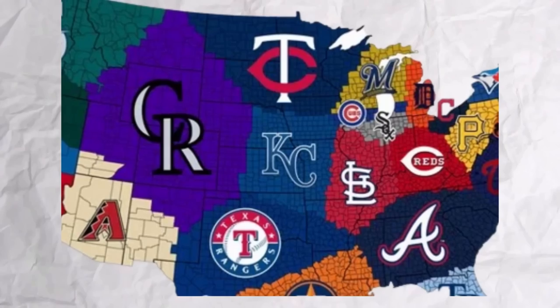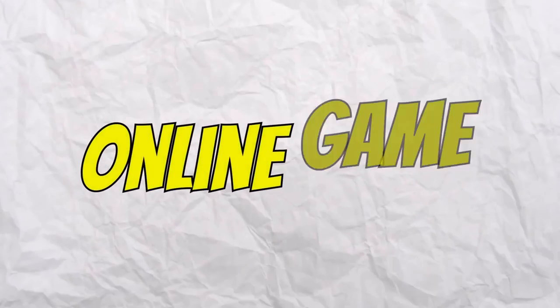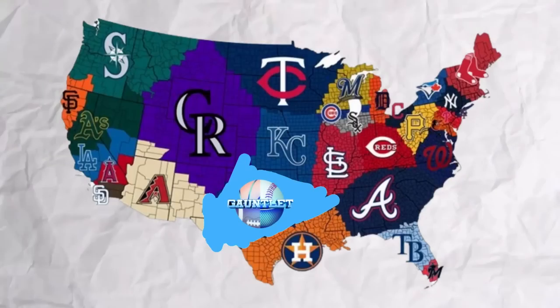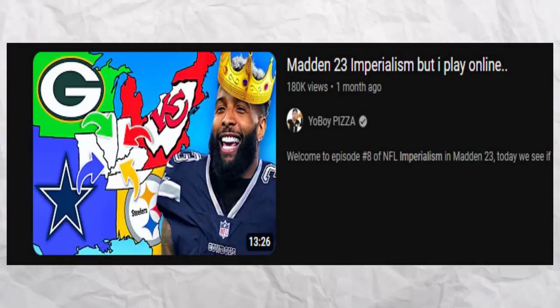Welcome to MLB Imperialism. The goal of this series is to conquer every single MLB team's territory on the map. Every game, I will spin the wheel of MLB teams to decide which team we will be using in an online MLB The Show 23 game. If I win that online game, I get to take that team's territory on the map. However, if I lose a game, I must give that MLB territory back to the team we lost to. This series was also inspired by the NFL Imperialism online series of Yo Boy Pizza.